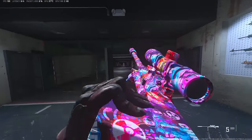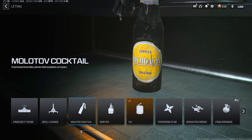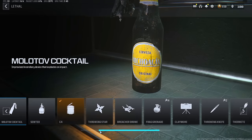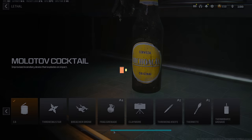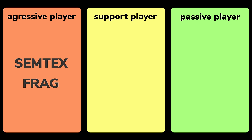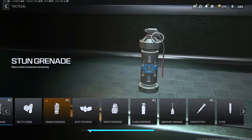Weapons you choose will hold a massive role in your fate in Warzone, but so will lethals and tacticals. There are 12 different lethals in Warzone currently, and I only recommend 5 of them at the very most. To break them down simply, if you're more of an aggressive player, I recommend the Symptax and the Frag Grenade. If you're more of a support player, the C4 is great. And for passive players, I recommend the Proximity Mine or the Claymore. Similarly, for tacticals, there are 11 total, but only 3 of them are consistently useful.